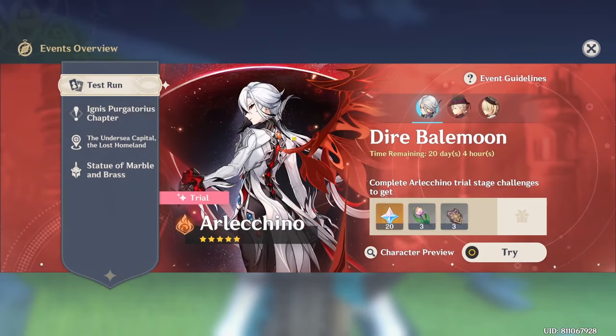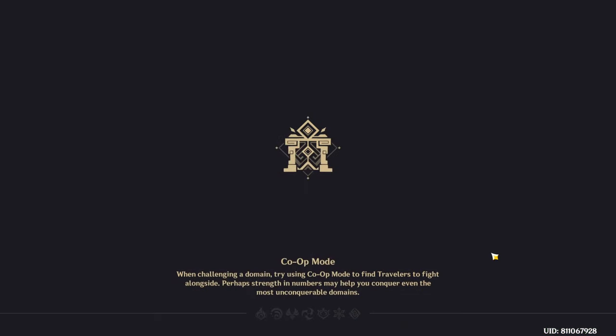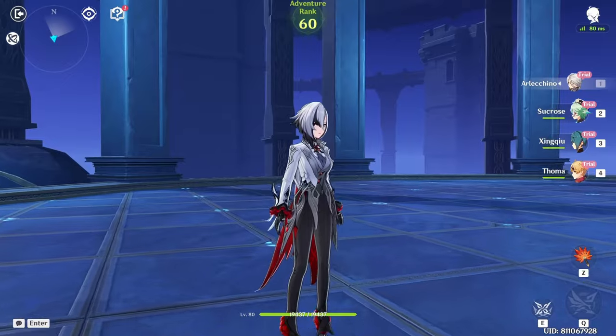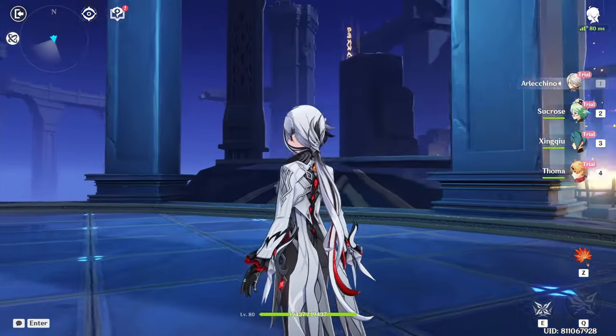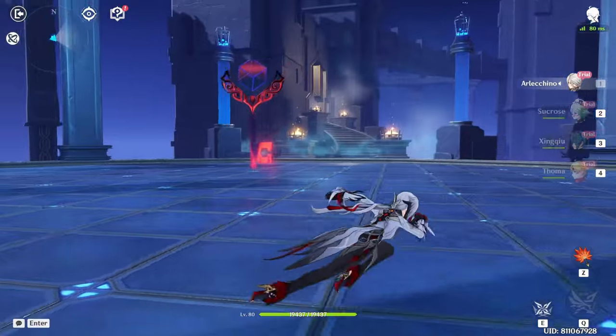Before we get to pulling for Arlecchino, I actually want to test her out real quick just to see her gameplay mechanics, because I should see her gameplay first before we begin pulling. God, look at her design though — I just love the black, white, and red aesthetic on her. It just looks so good.